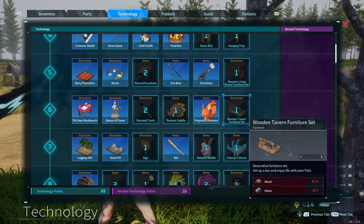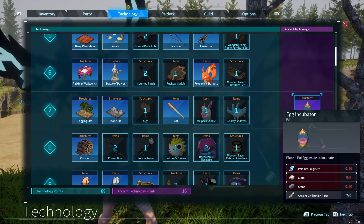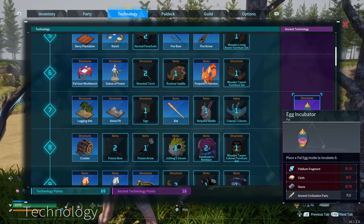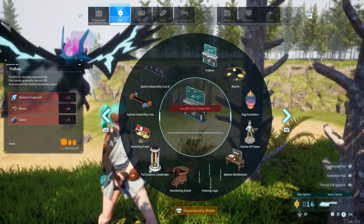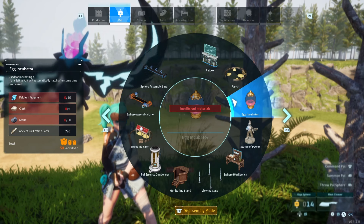Once you've chosen to unlock the egg incubator, you just press the button — the same button you would use to unlock normal technology — and then you'll be able to build it. It's going to be under your pal menu in the build menu.